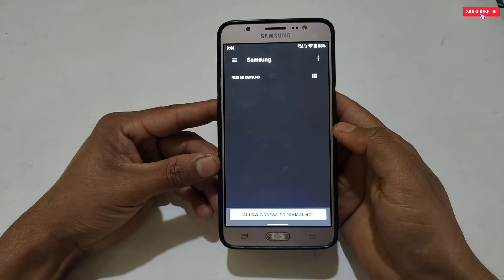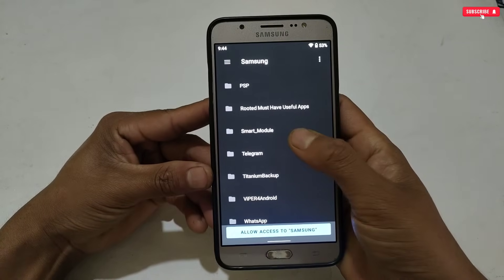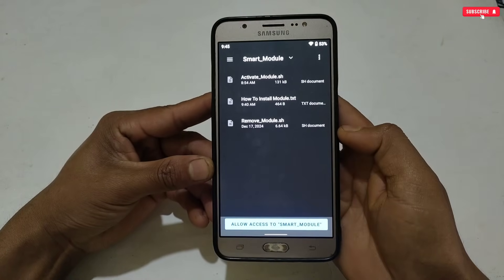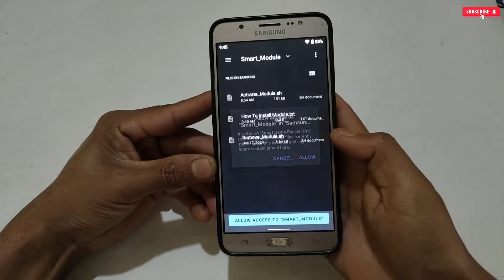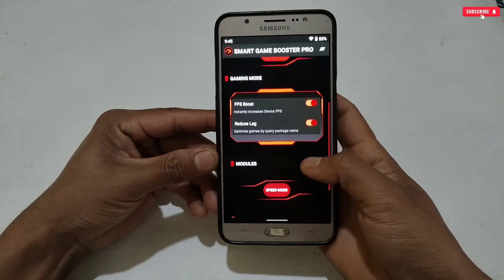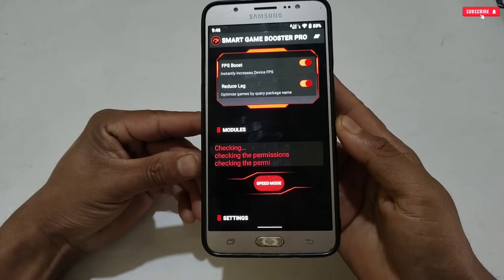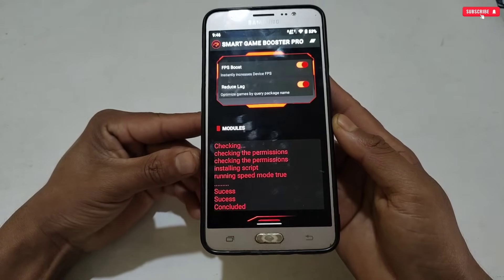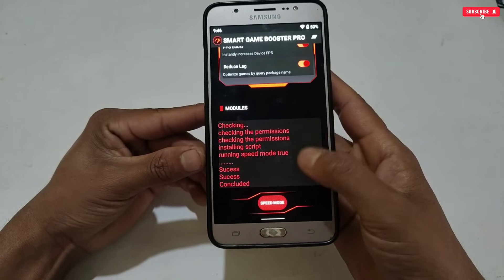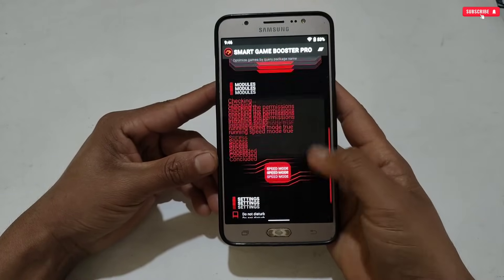Now let's activate the Reduce Lag tweak. If you try to activate this tweak, it will ask you to allow a folder. You need to go to the Smart Module folder which we pasted recently and give access to that folder. The Reduce Lag tweak will now be activated. Our last tweak is Speed Boost, which will force more power and performance to your Android system. Let's activate this — a small ad will pop up, and after finishing the ad the speed mode script will start applying. All the scripts and tweaks have now been applied.